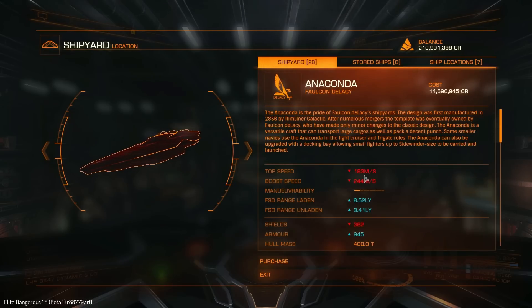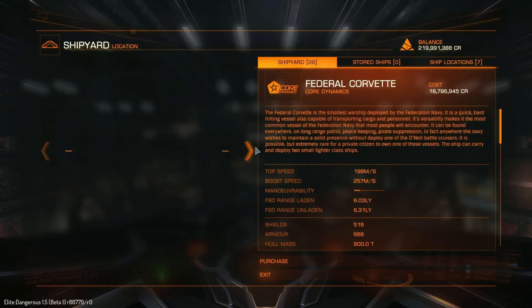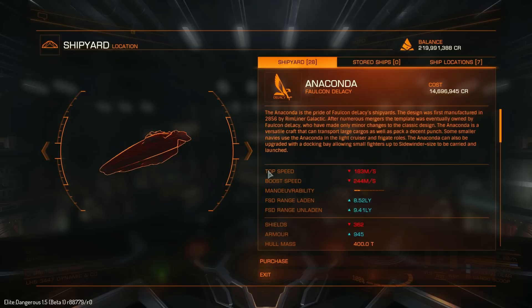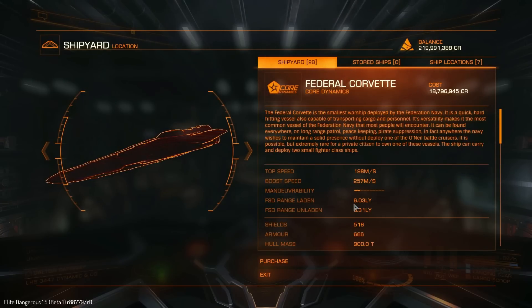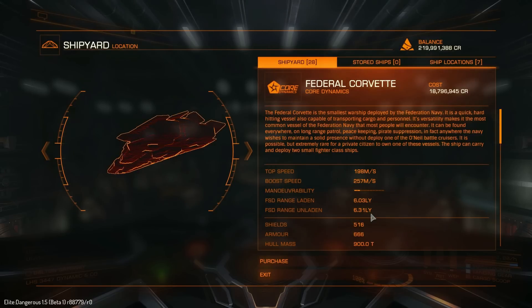It is exactly 15 metres per second faster than the Anaconda in cruise speed, and about 13 metres per second faster in boost speed. So it is not that much faster, but it is faster. Now the downside here is the jump range. The jump range is just a tad over 6 light years fully laden, and 6.31 completely unladen as stock. That is a very, very crippling jump range.